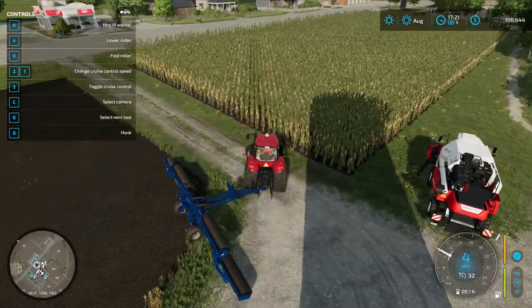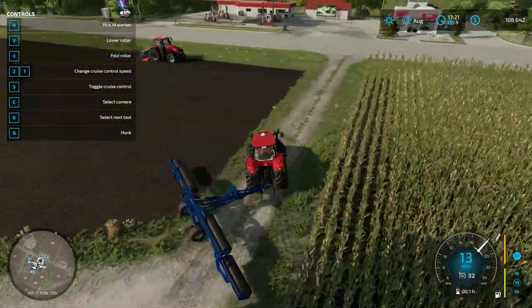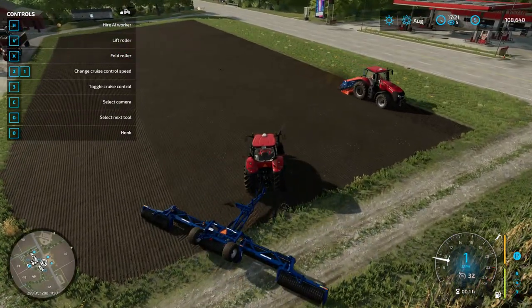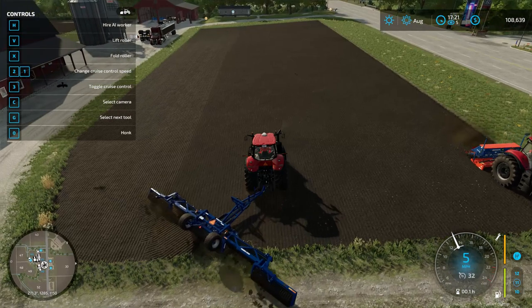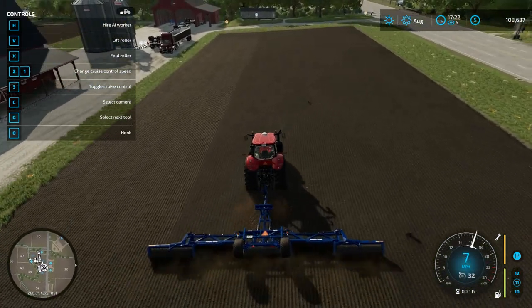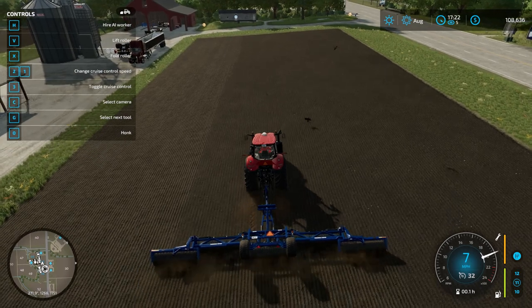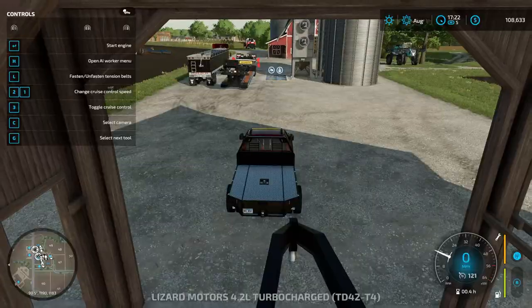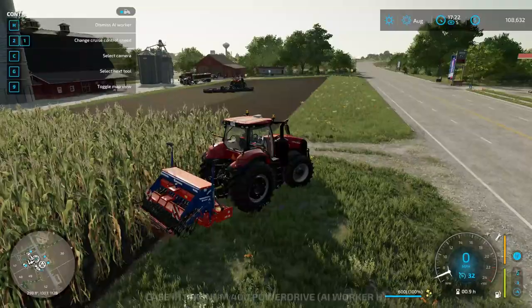I'm not destroying the fields — that would have just destroyed the field back there. I don't always do it the easy way. I'll turn the roller on and just go to town on my rolling here. Sometimes I'll hit the H button to make it a little easier on myself.